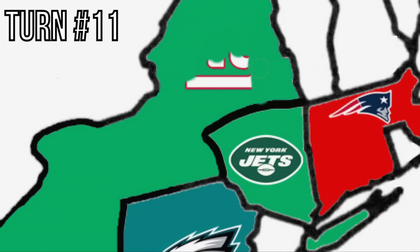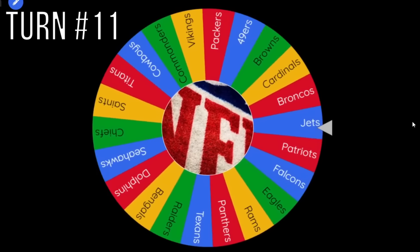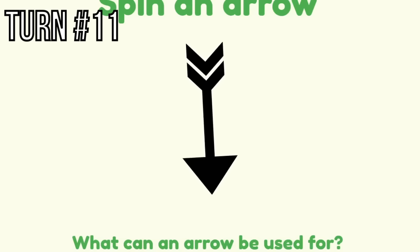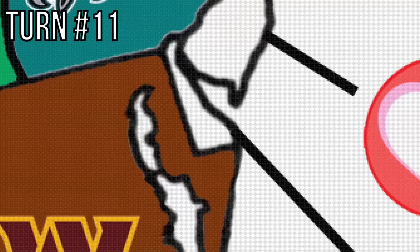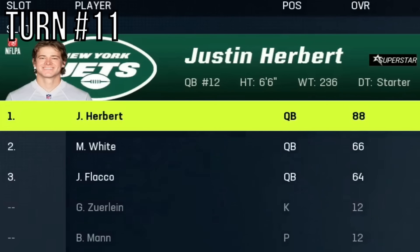The Giants are no longer a thing on Imperialism Episode 4. Turn 11 — the Jets are up again. They go south and hit New Jersey, where the Afterlife power-up is. The Jets just got Stefon Diggs, a free agent, and the Afterlife power-up all in 30 seconds. And they get Justin Herbert since the Chargers lost. The Jets are a real threat already, and it's only turn 11.